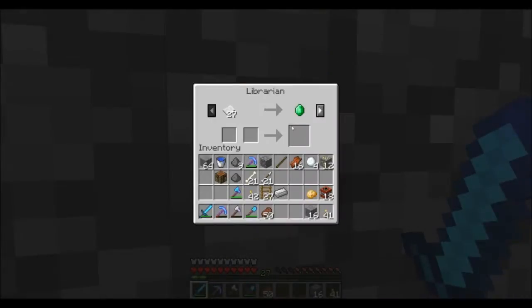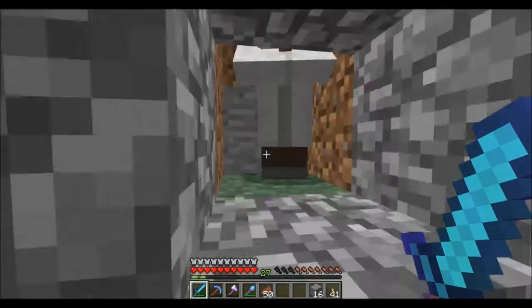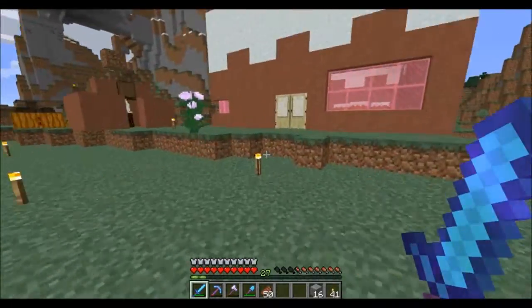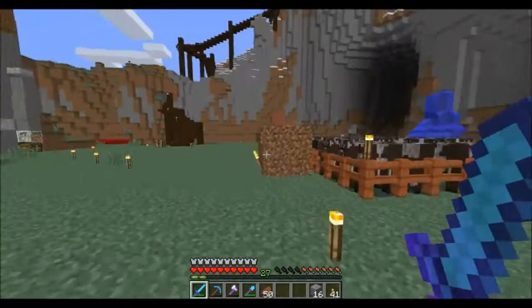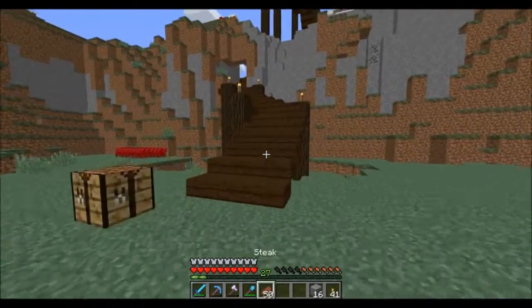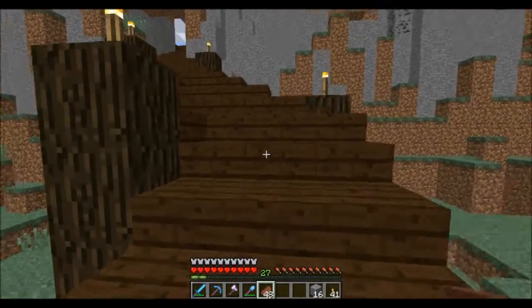At least my library villager is still there and I'm happy about that because I got the Infinity enchantment on him. I'm glad I still have him — he's gonna stay there for a while. Everything else is still intact, just those two minor setbacks, which is no biggie Olly.